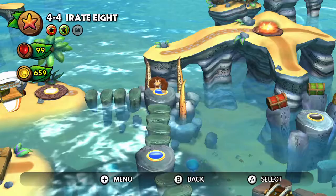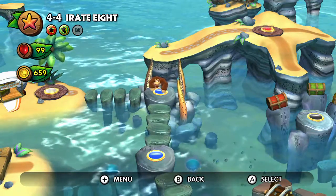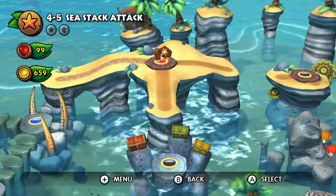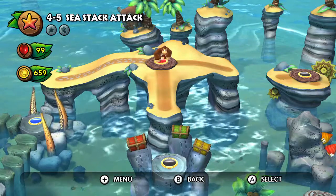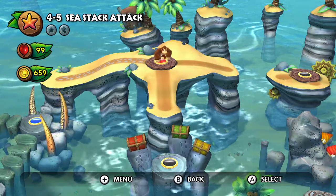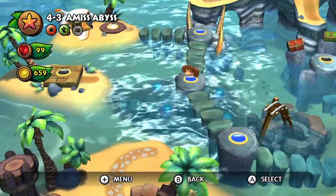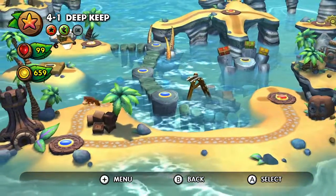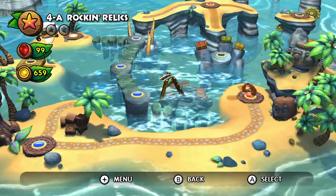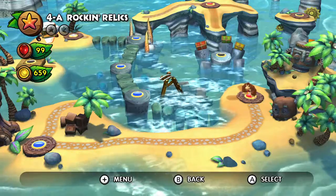Even though it's really hard to get out of the way of the falling debris because your turning circle is so bad, it's still sort of fun because it's a real reaction-time thing — which I like. I like Battletoads or whatever. Now, 4-5-C Stack Attack — what an interesting name — but we are not going to that next time, because we're going back to 4-A Rockin' Relics, which I don't actually remember, so that must mean it's really good. Anyway, I'll see you there. Thanks for watching.